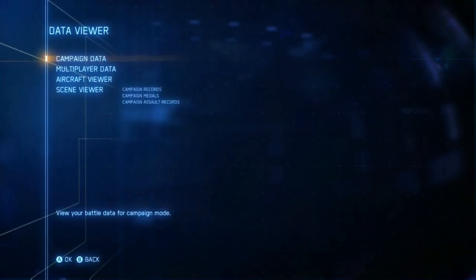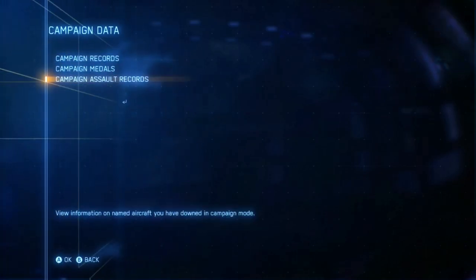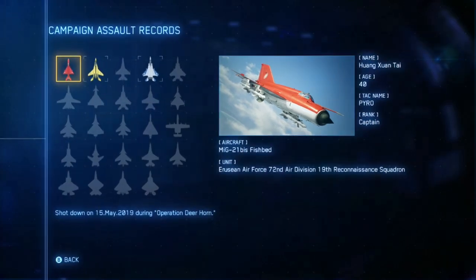You can find these skins in the Data Viewer, then Campaign Data and Campaign Assault Records, and this is the very first unlock you have to do.